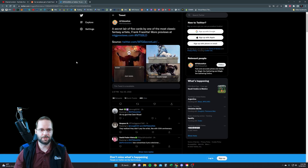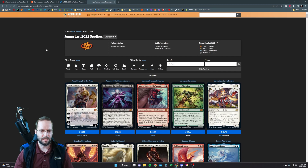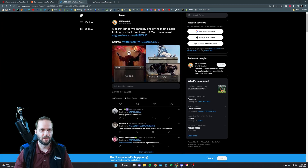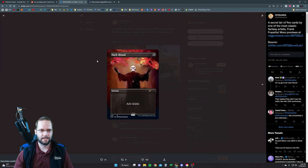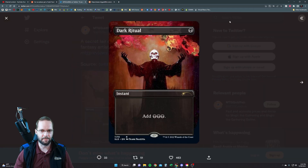It was on Twitter — MTG Goldfish posted a Secret Lair of five cards by Frank Frazetta. There are some more previews. Right here they've got Dark Ritual. Freaking awesome art. We're going to zoom in a little bit here. Look at this Dark Ritual — this thing is amazing.